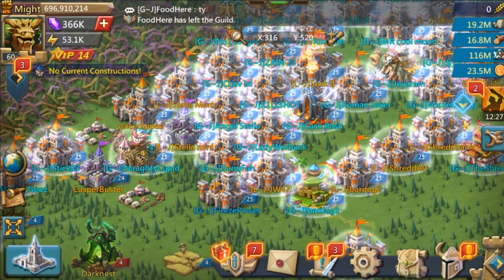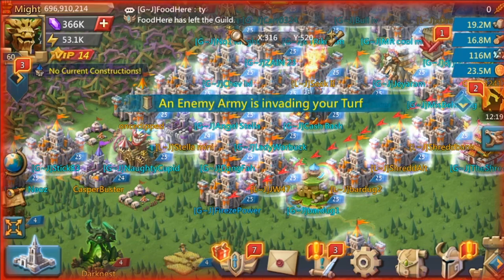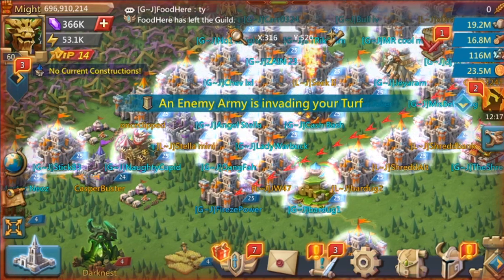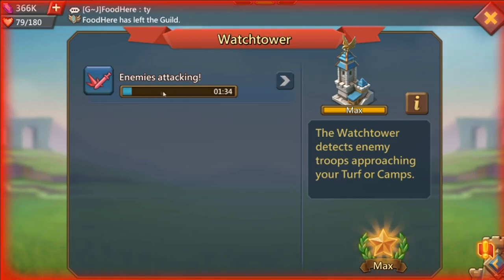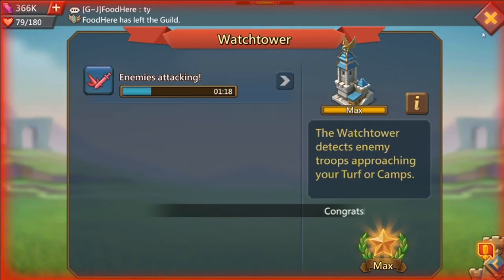Next, covering what to do when someone is marching on you. Whenever you see the arrow marching on you, it could be anywhere from two seconds to two minutes. When you see that happening, go to the report to check. If you have enough time, make sure you have your war talents on and your gear on — unless you're baiting. Click it to see what they're sending.